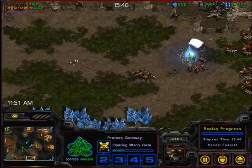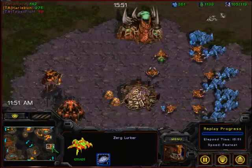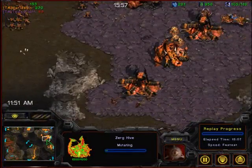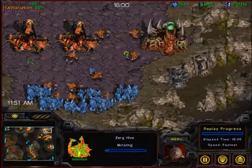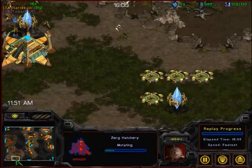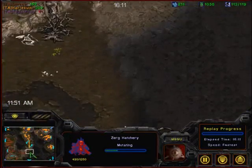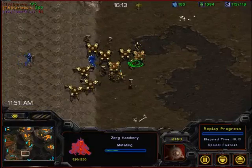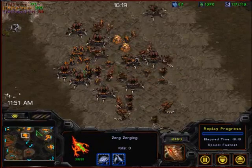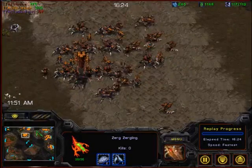I think the Protoss is getting a little bit greedy there trying to take his fourth. A lot of gas piling up for the Zerg, so we can expect to see some Hive tech — and there that goes coming up now, as the Zerg is going to be able to start fielding some higher tech units. The Zerg is taking a fifth base here, while this expansion is still looking kind of thin. On the other hand, it is still a pretty big 2-2 Protoss army here. So the Zerg, once again, just needs to survive a little bit longer and the economy is going to be in a pretty advantageous position for him.